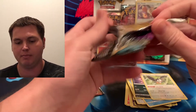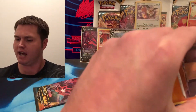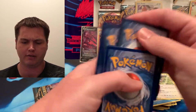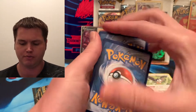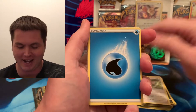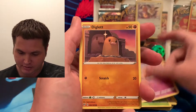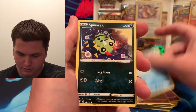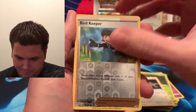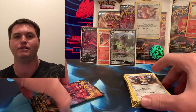I am excited to be back. It's been two weeks since I opened Darkness Ablaze. I actually opened one pack on my trip and got a Salamance VMAX, which is pretty awesome. Alright — Bounsweet, Dunspark, Bird Keeper, and we got a Mel Metal. So far Flareon is not doing too good.